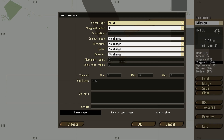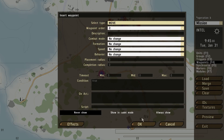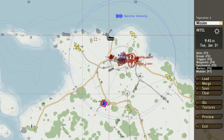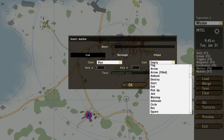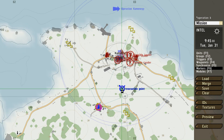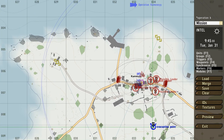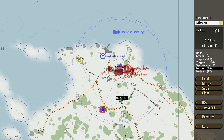The next waypoint I'm going to do is a move waypoint. I'm going to pick an area where I want this helicopter to go to, and I'm going to call that E4, the evacuation point, and make it blue. I'll pick an area over here — that's going to be my evacuation point.